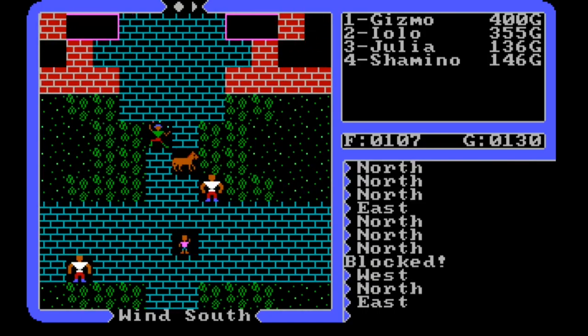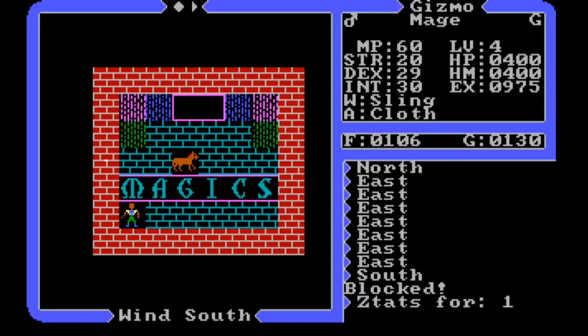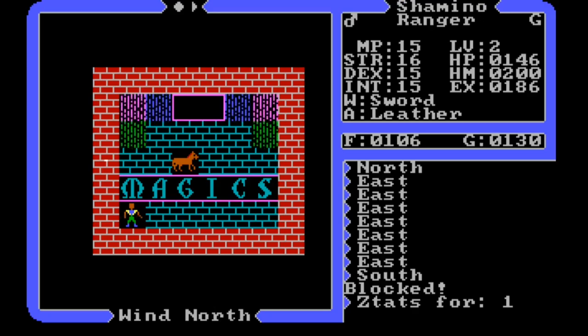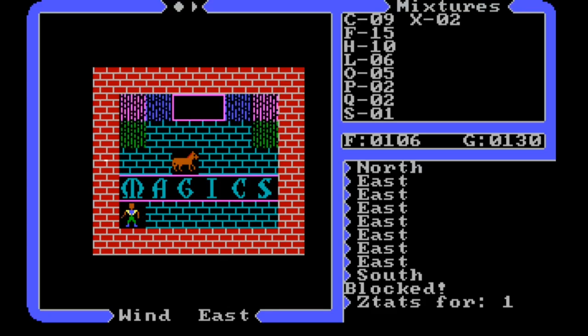Okay, anything else? No, goodbye, come again. Let's go see if we can find the reagent shop - it was behind a hidden door. Let's take a look at our stats. 975 experience for me - wow, I'm at least level five. I don't remember exactly - level five is 800 I think, and level six is around 1600 so I still have a ways to go. Iolo is getting closer to level five but not there yet. Julia is still short of level three - she's got to get to 200. Shamano's almost at 200 - excellent, that's good news.